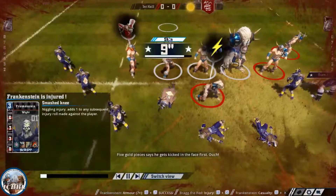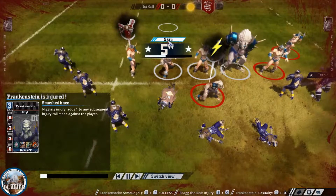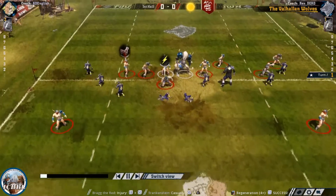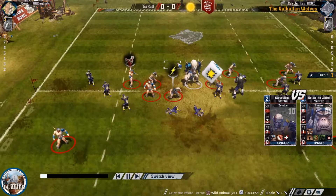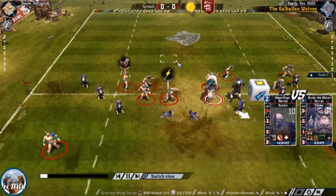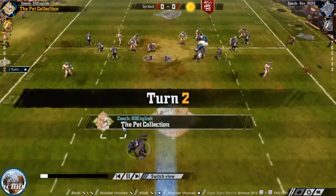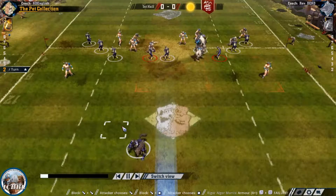The foul is good - that's a smashed knee and niggle on Frankenstein. Let's hope he can recover from that. Yeah, he does. Frankenstein will be back. And a block with the Yeti - just a push. And a pow. Add in use of my guard zombie. Pick up the few pieces we have and let's try and move the ball - that's going to be this turn's mission.